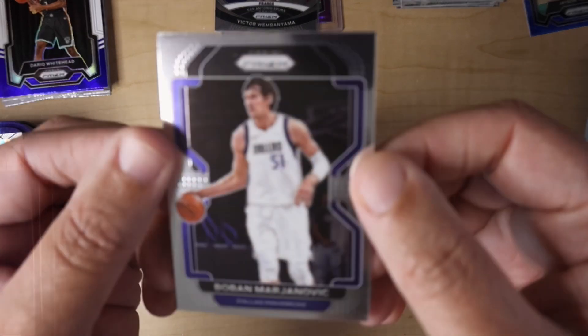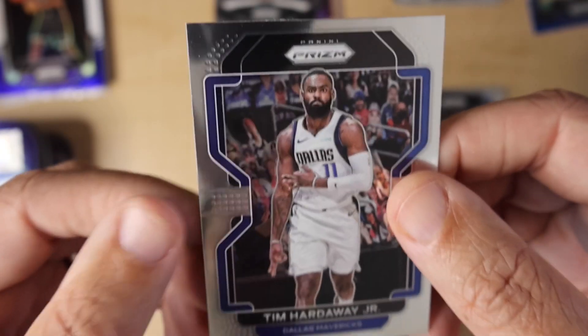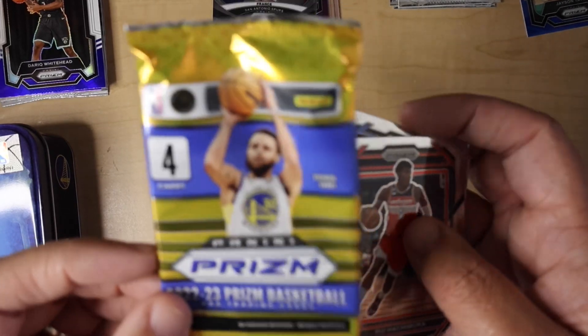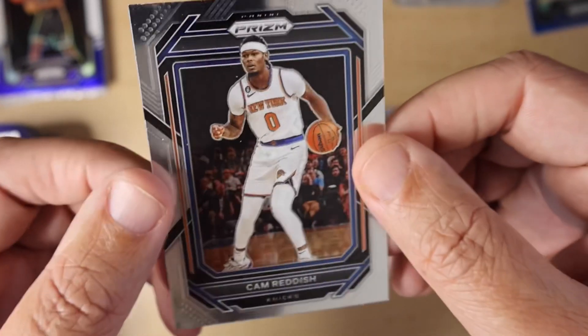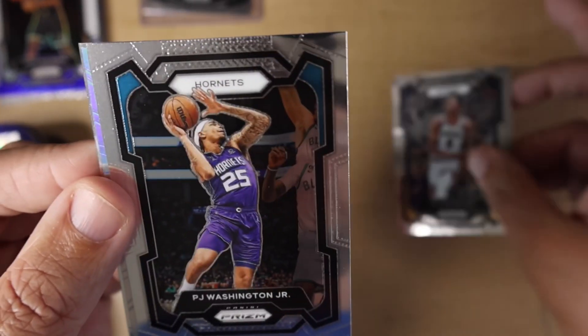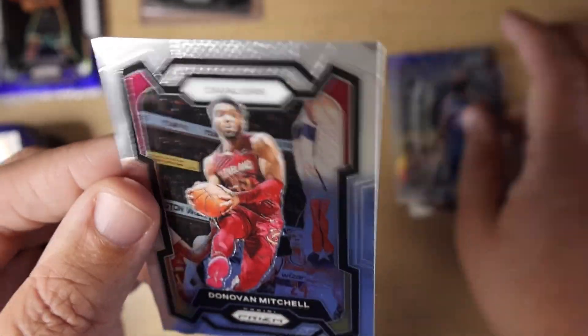Emma's going to open the 21-22 pack: Boban, Jeremiah Robinson-Earl rookie card, Tim Hardaway Jr., and a silver of Chris Boucher. Emma got our next Prism open for 22-23: Rui Hachimura, Kennedy Chandler rookie, a silver of Russell Westbrook, and Cam Reddish. We've got one pack left — it did produce a Wembanyama last time. Last pack from our tins: Peyton Watson, PJ Washington Jr., a silver Dominance of James Harden, and Donovan Mitchell.